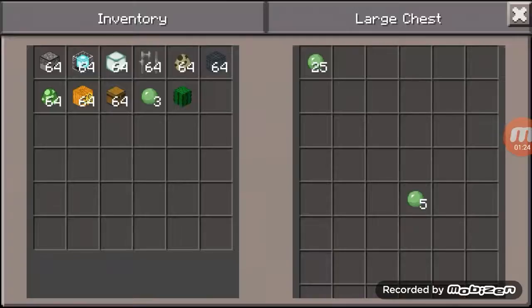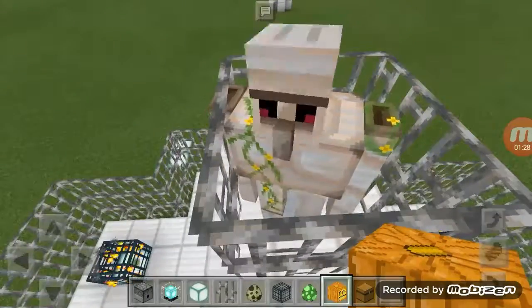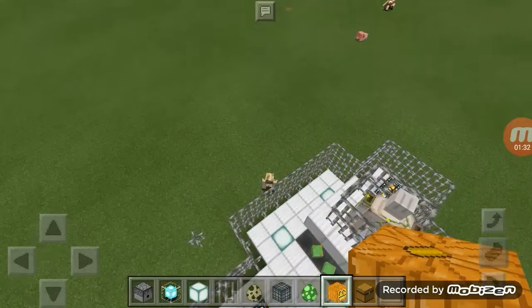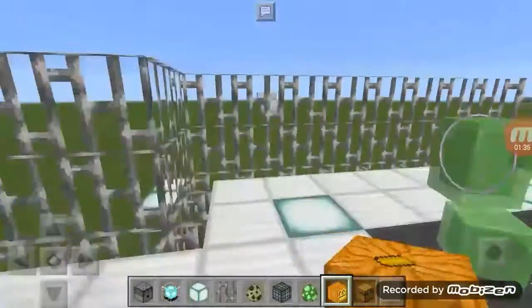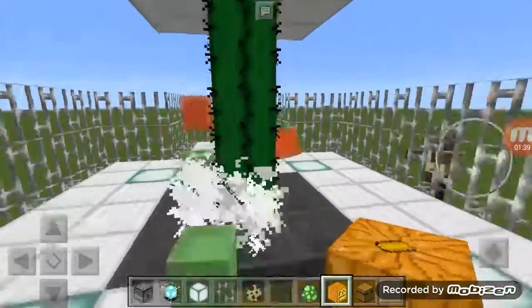The drops fall into here and then go into the collection area. I personally, as a redstone builder, find this is a very efficient design. You just place this type of build in a swamp biome.